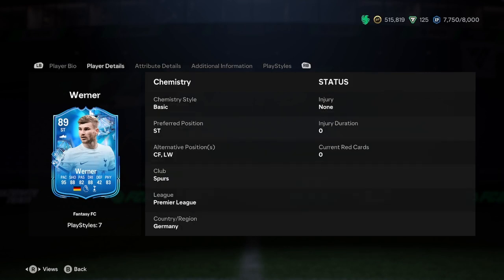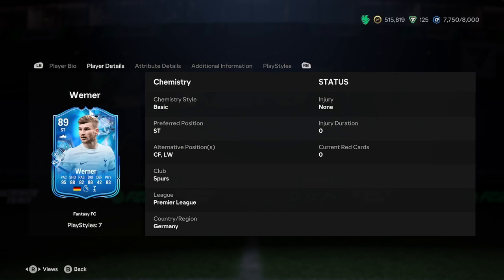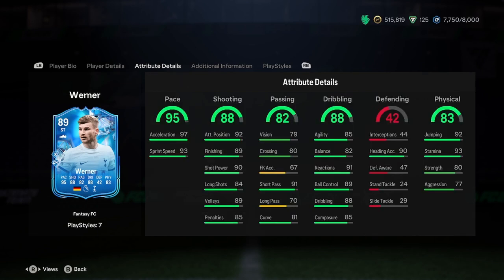You can play him at left wing as well. In terms of linking him, I don't think he gets automatic chemistry. It could be relatively difficult, but there are definitely some Spurs players you can link him to, or some German Premier League players, though no perfect links really. But it is fairly easy to link him.